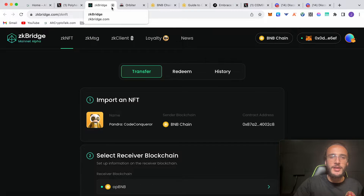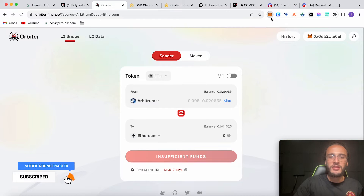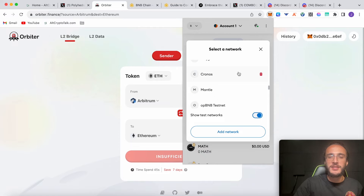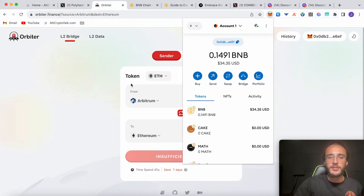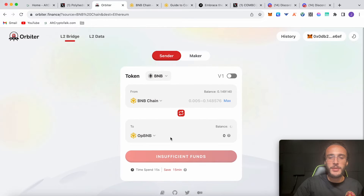The next step is to go over to Orbiter Finance — you'll need some BNB tokens in your wallet. Orbiter Finance is the first protocol to open up the bridge and gateway to the opBNB mainnet. You can now get BNB tokens from the Orbiter Finance bridge on the BNB chain all the way over to the opBNB mainnet. Note you can't bridge over Ethereum — so get yourself on the BNB chain. The top selection will be BNB chain and the bottom one will be opBNB.